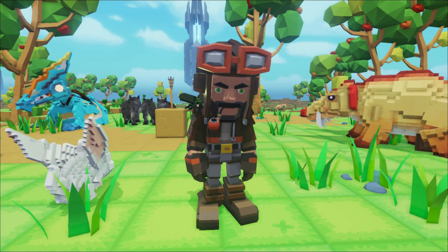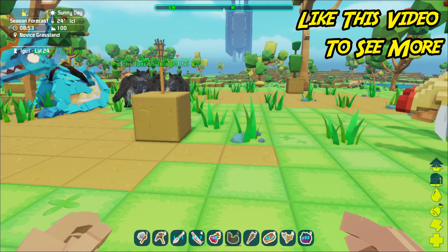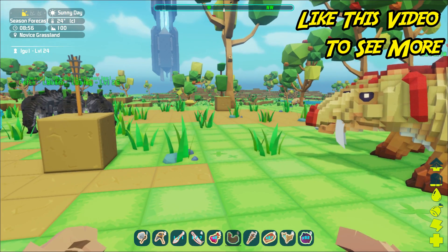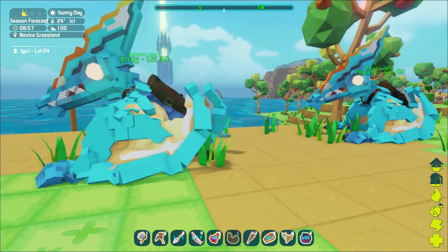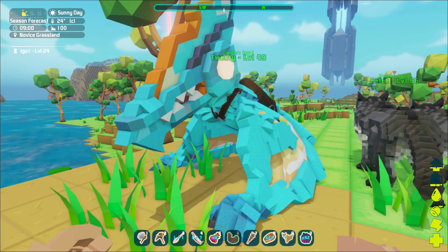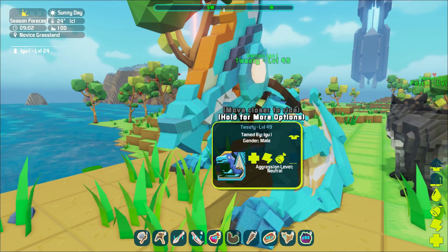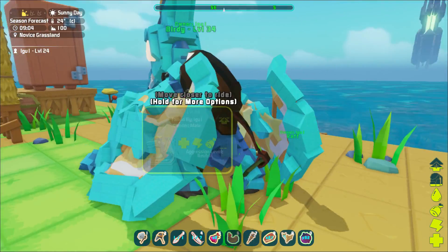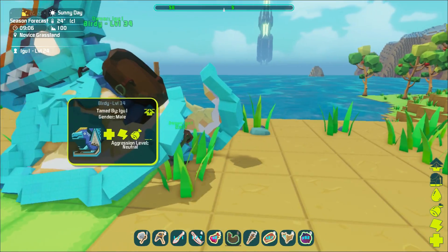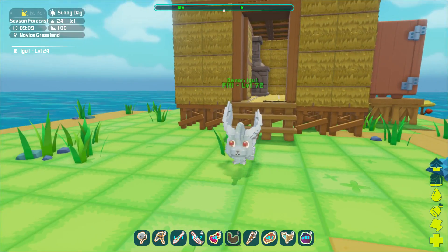Greetings and welcome back to Pix Arc! I've reached level 24, which is a magical level — not quite as magical as the next one. You might be seeing a duplicate bird over here. We know Birdie, but Tweety we just kind of picked up — he was flying by. He's a little higher level, so he might be more useful. It's always good to have backup.